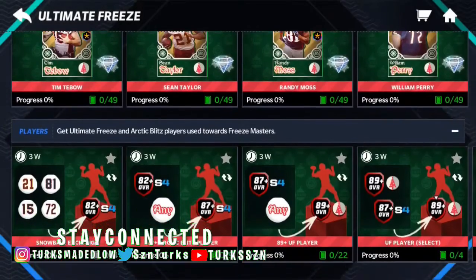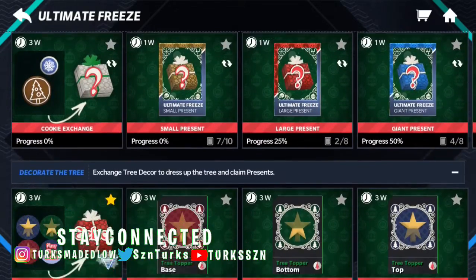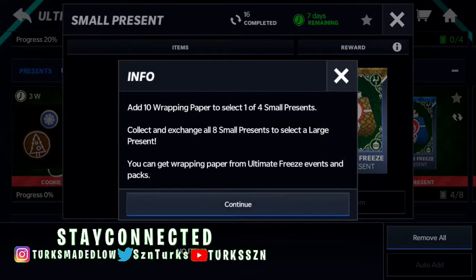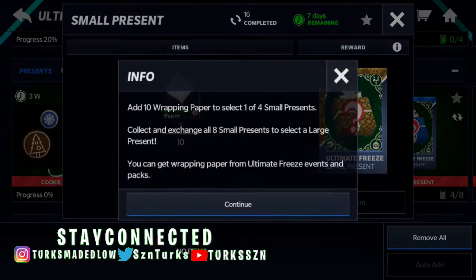The first and second row is dedicated to the masters, and the third and fourth is for presents. You can see we got a small present — a trade-in set where you trade in tan wrap paper for a small present, and you get a pack of four.